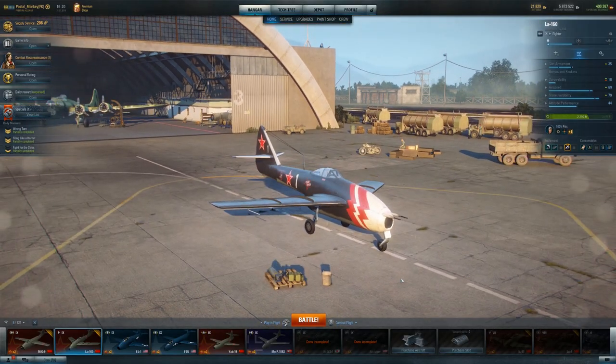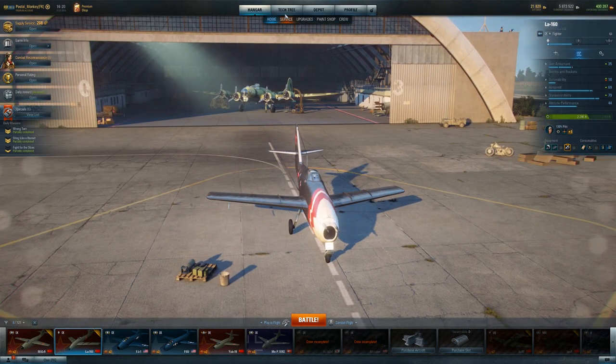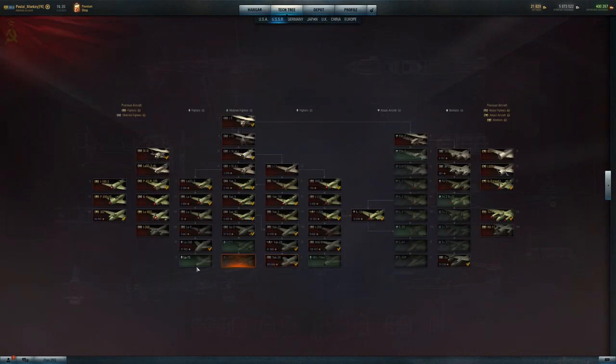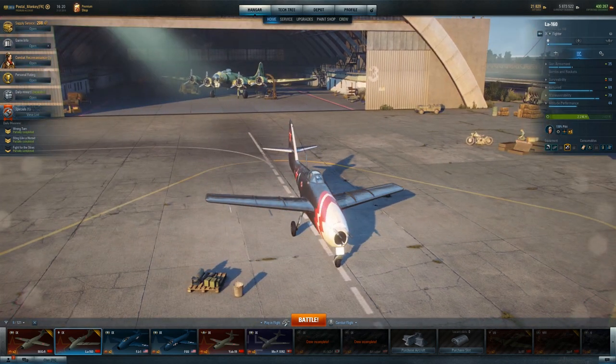So what is this plane? It's a very unique plane, actually, in the game, believe it or not. It might not necessarily look like it, but it is the only Tier IX Soviet plane with 30s. The light fighters with 230s is not unique to the game, but it is for Soviet planes.